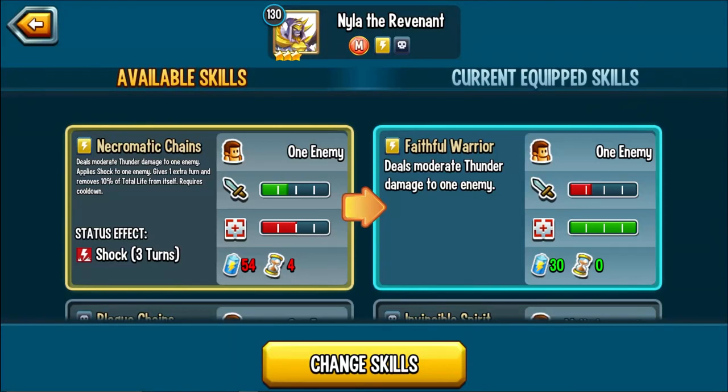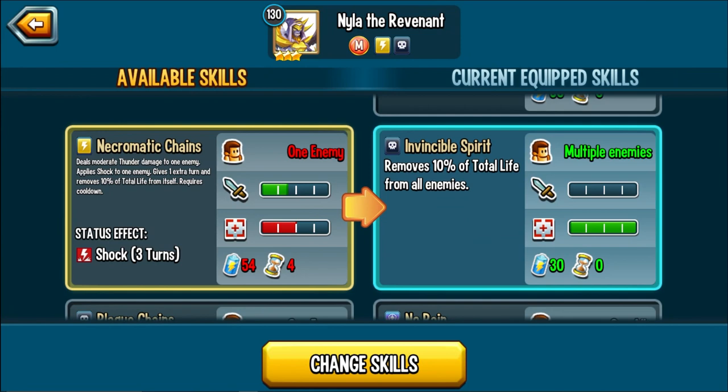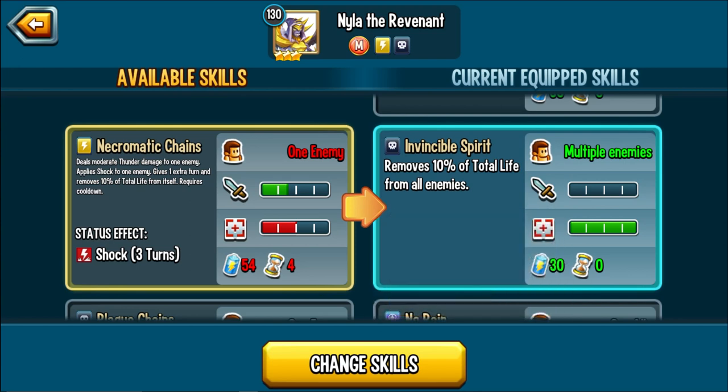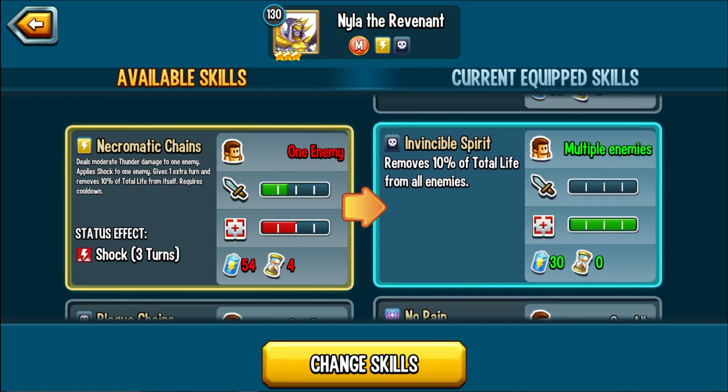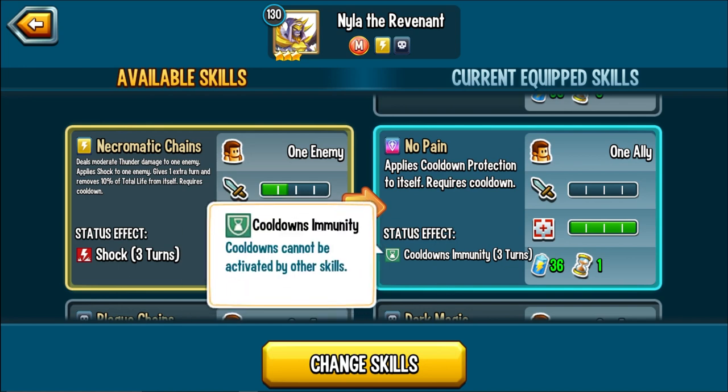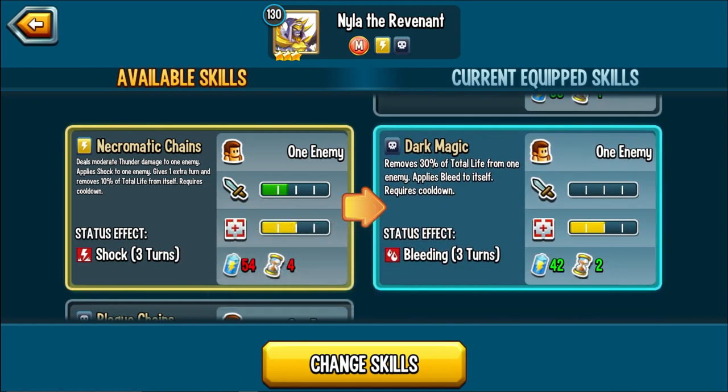Faithful Warrior deals moderate thunder damage to one enemy, 30 stamina, 0 cooldown. Invisible Spirit moves 10% of total life from all enemies, 30 stamina, 0 cooldown — usable even against CDA, but 10% is very little; single skills exist that do 30-50% in one attack, so not great. No Pain applies Cordon protection to itself with a 3-turn Cordon. Dark Magic moves 30% of total life from one enemy and applies Bleed to itself.